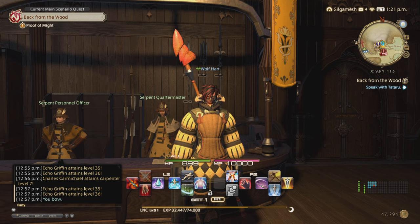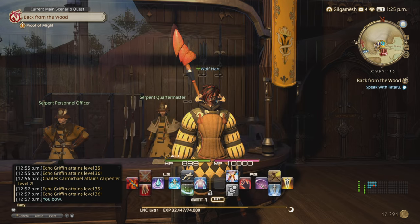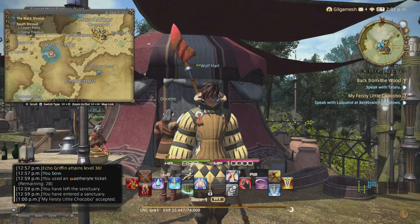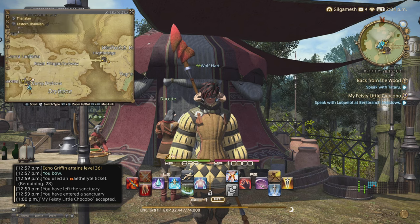After all of that is said and done, you must be at least level 30, and then you'll head over to Camp Tranquil to get 'My Feisty Little Chocobo.' So here we are at Camp Tranquil — you can either come from the Quarrymill or take the scenic route through Camp Drybone in East Thanalan.